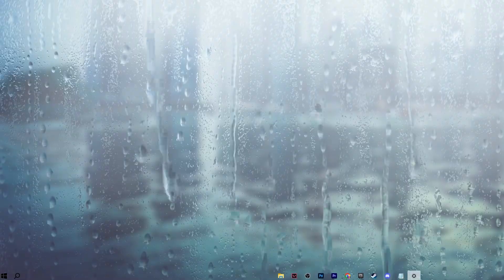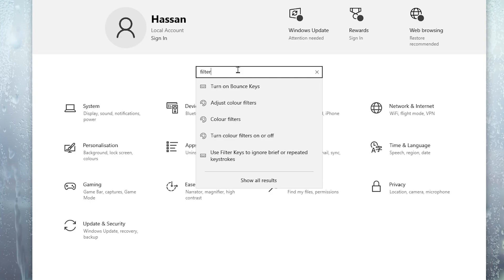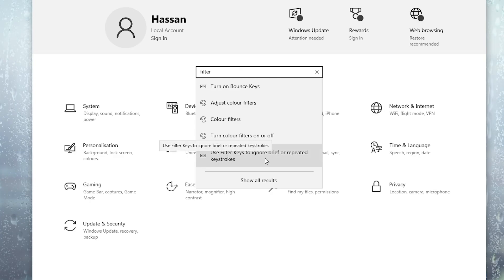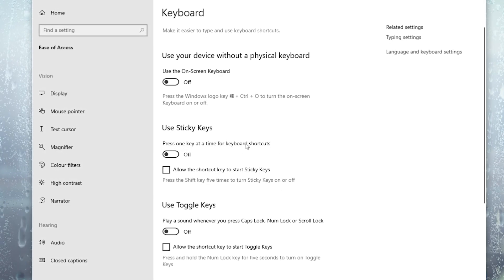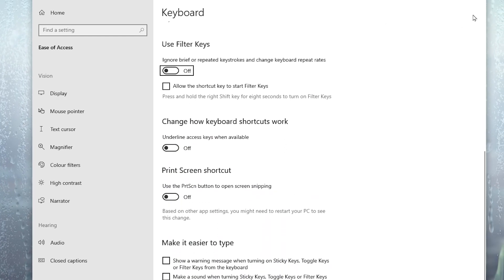Again, open up your Windows settings. Go to the Windows search and search for filter keys. Go for 'Use filter keys to ignore brief or repeated keystrokes' and open up the settings. Now you need to turn off all the settings on your Windows. After that, close out your Window settings.